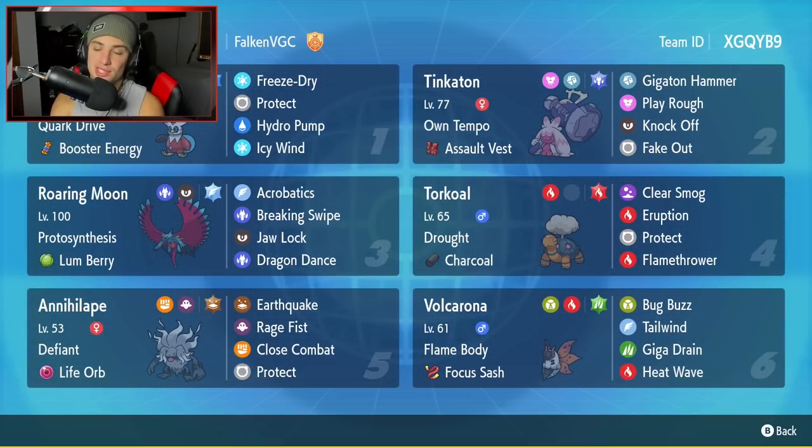If you want to rent this team for yourself, the rental code is at the top right-hand corner. Let's get after it — let's hop on that ranked doubles ladder and look to grab some wins with this Tinkaton Series 2 team.